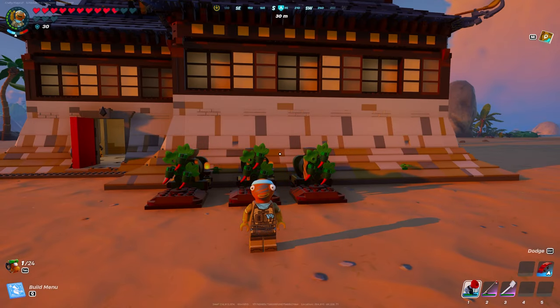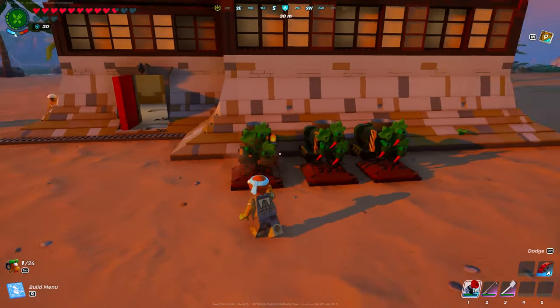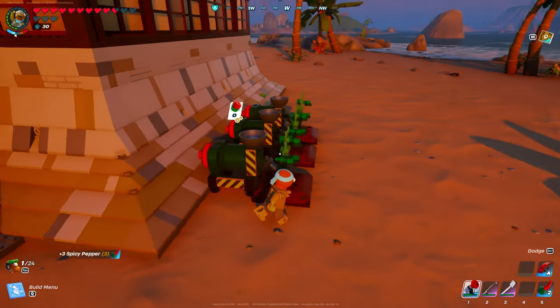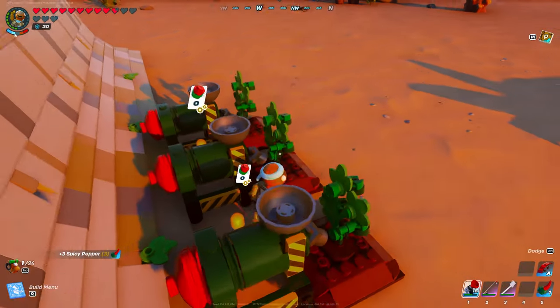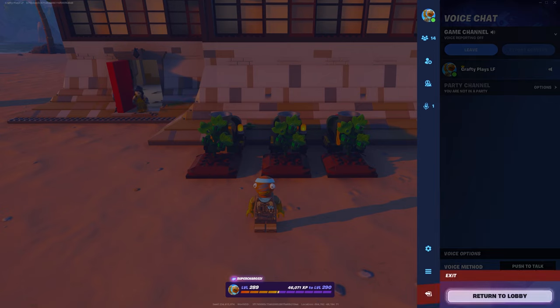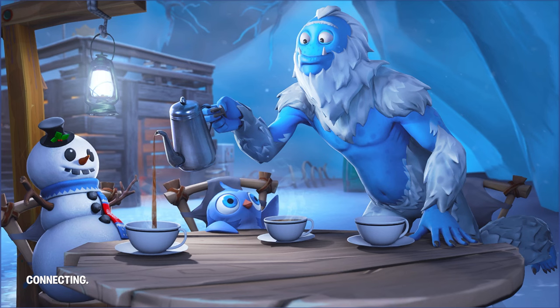The glitch is extremely simple. All you want to do is collect your spicy pepper or whatever you built in the game and put it right back into the grain mill, because this is going to double it. Once you're done doing that, leave the items in and then leave the game.